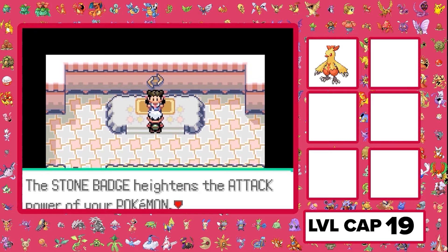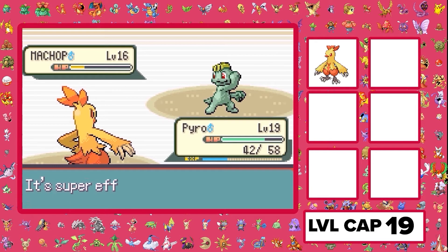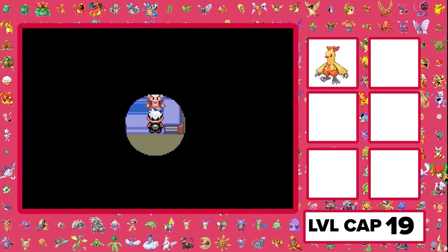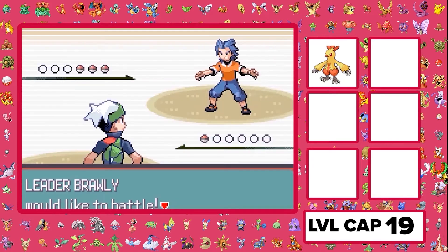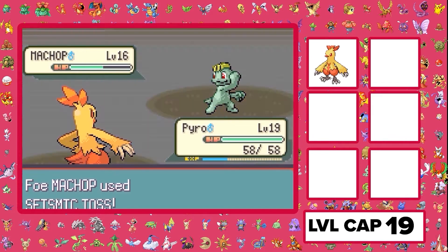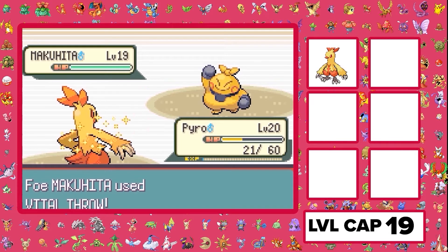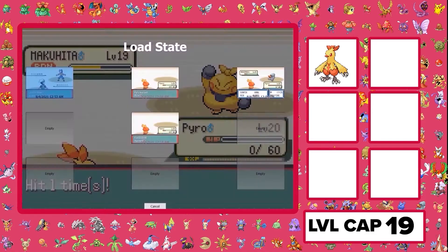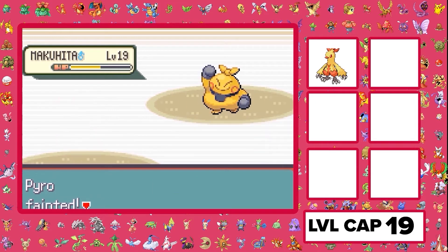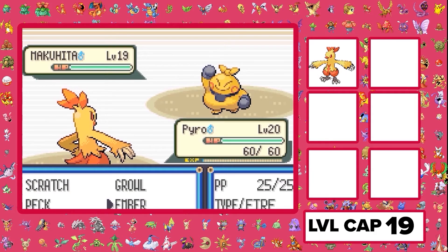That annoying gym leader took up like four minutes of the video. Next up is Brawly. I had to reset a couple times — not too surprised though. I didn't have Double Kick, all I had was Ember. But Pyro the Combusken is doing its thing, really beating stuff up. The strategy is just hit Peck — it's super effective. The only issue is it's not that strong a move. This gym battle was one of the harder ones, but once I got past Roxanne it was really just: can I get some good RNG? Most of the time the answer was no.